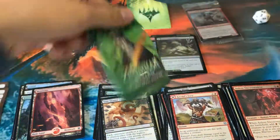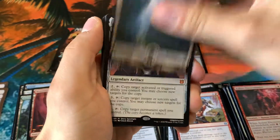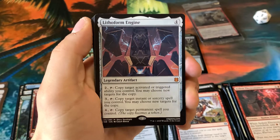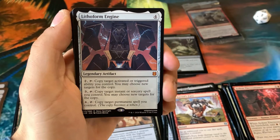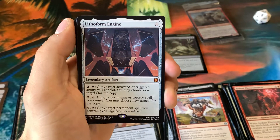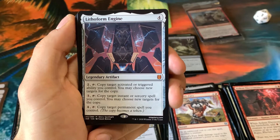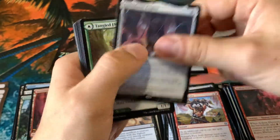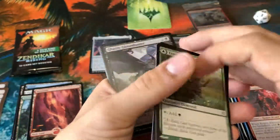One more pack, then we'll get to our Set Booster pack. Got a cool plant token, a Swamp — very nice — and a Lithoform Engine, the best mythic in the set! That was actually from the two extra packs I just got from my local game store. Really hit the lottery there — very nice. Super happy about that for the mythic of the opening; that pretty much pays for the entire thing.